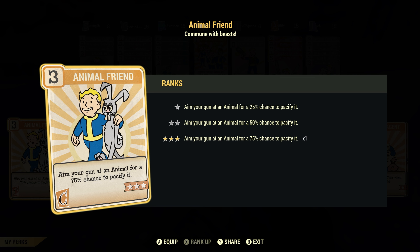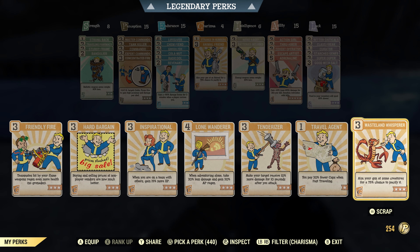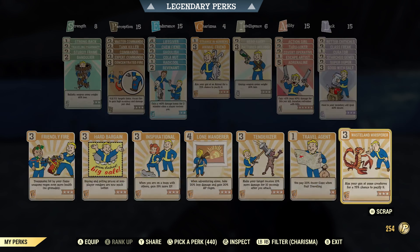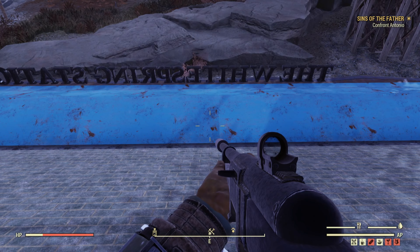The first thing we need is this perk card: Animal Friend. You just want to equip that and that's it. Some people say you need Wasteland Whisperer but that's absolutely not true — you don't need that whatsoever. They say Animal Friend is for regular animals and Wasteland Whisperer is for creatures, but no — the only perk card you need is Animal Friend. That's all.